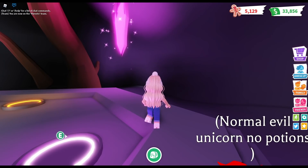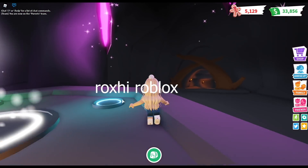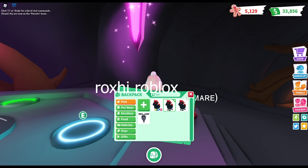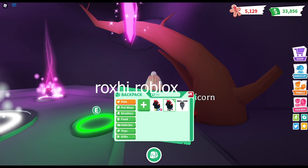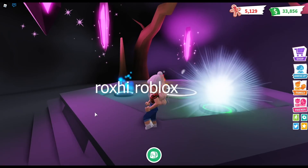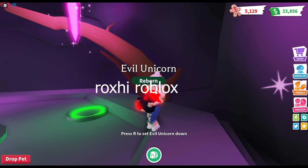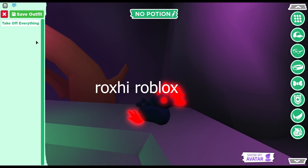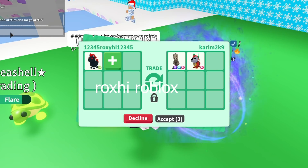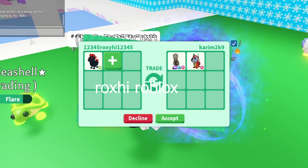For today's video, I'm going to be making a neon evil unicorn with no potions. Right now, as you can clearly see, I am putting them into the slots — we have one more and then we can officially make a neon evil unicorn with no potion. Here we go! Look at this little guy, he is so cute. I'm going to write his name as 'no potion' so people will know this neon evil unicorn has no potion.